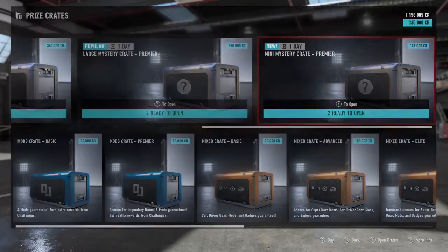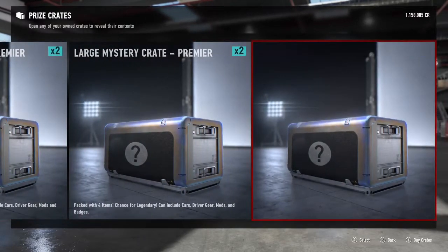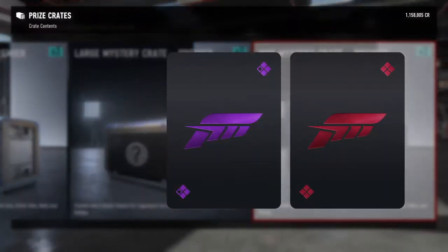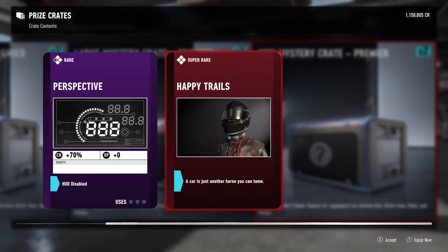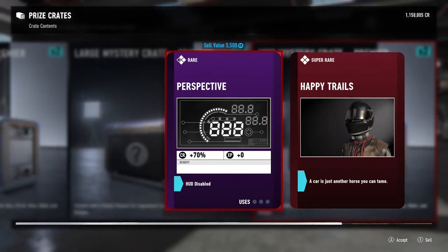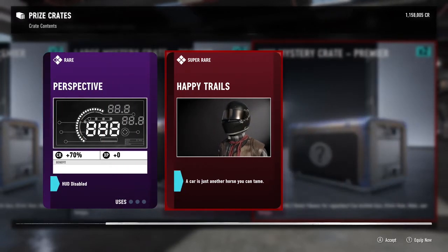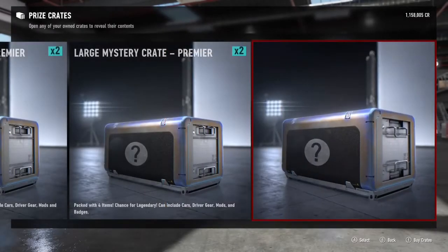We're going to start with the mini mystery crate first. We already opened it — we did get a super rare: Happy Trails and a Perspective, which is a 70% granite. That's probably not worth 100k at all; this is only worth 5,000. But I'll accept it anyway.